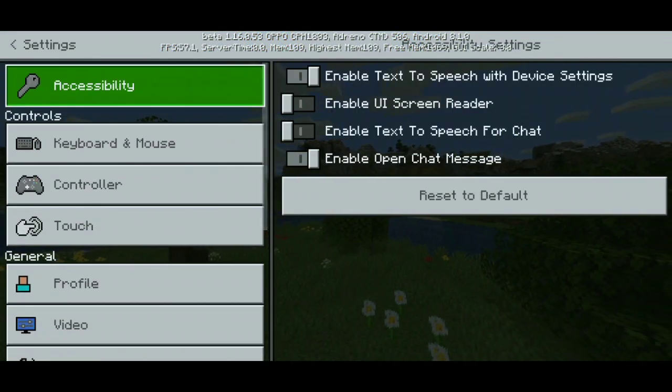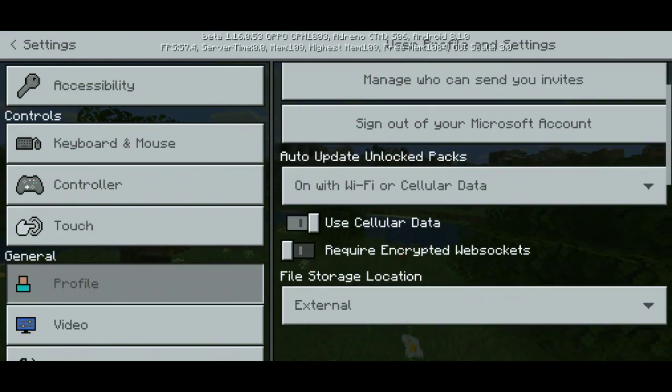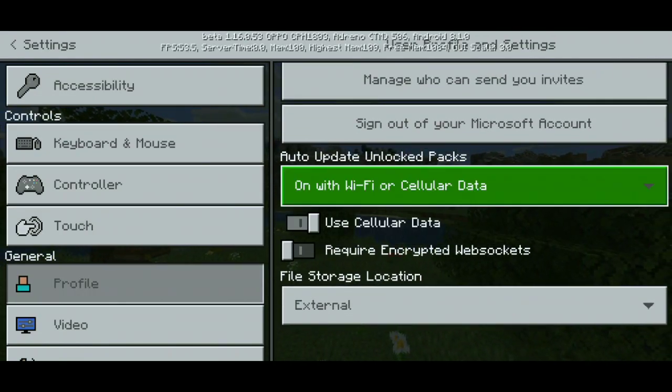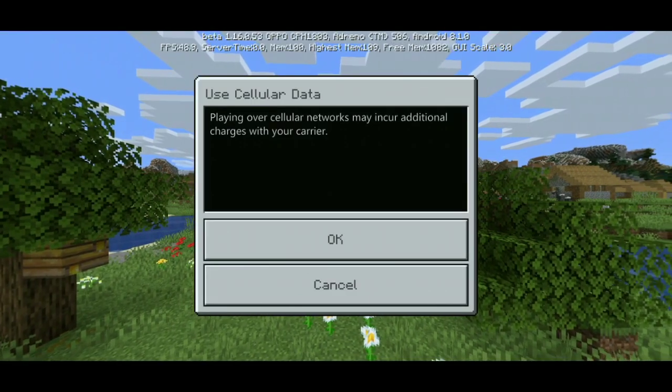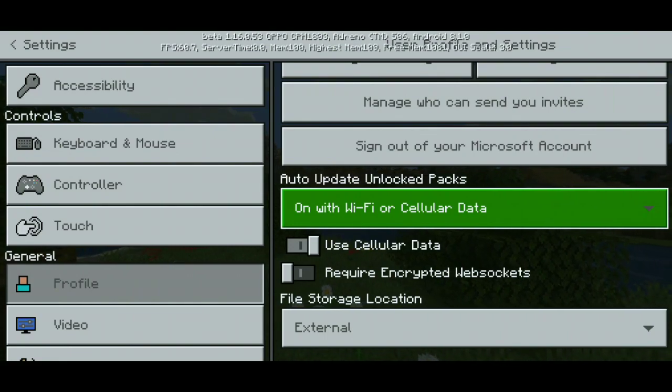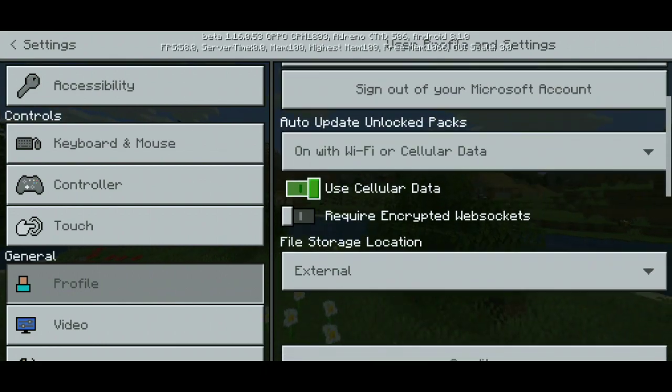The first thing is your in-game settings. Go to the Minecraft app and go to Settings. In that, go to Profile. If you want to use cellular data, make sure cellular data is turned on. The other option, auto-update, is optional — you can put it on Wi-Fi only or Wi-Fi and cellular data. I prefer Wi-Fi and cellular data, but you can keep it as you want.